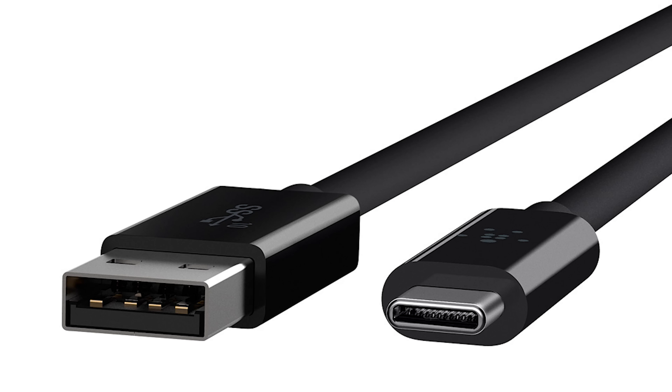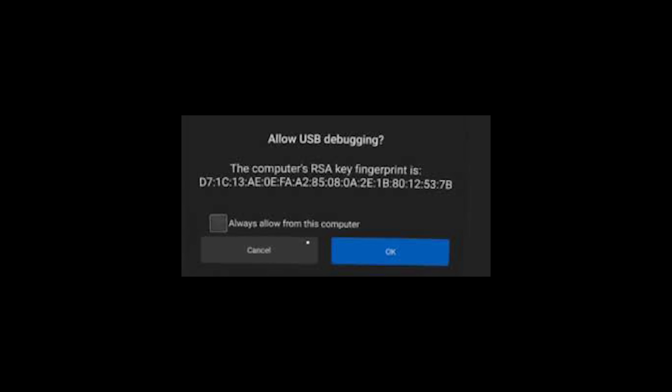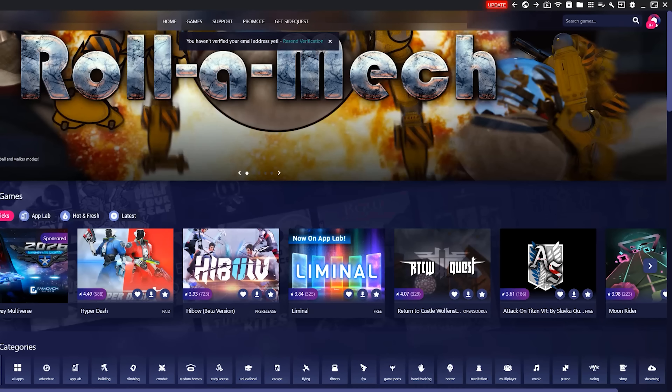Now you're going to need a USB cable — it can either be USB-C to USB-C or USB-A to USB-C, whatever you have a slot for on your PC. I have a cable from a past Samsung phone that works perfectly fine. Connect your Quest 2 to your PC using that USB-C cable, then place the headset on your head. It'll say 'Allow USB Debugging' — make sure you hit 'Always allow from this computer' and then hit OK. That's it for setup.